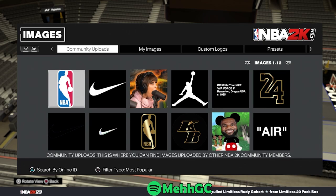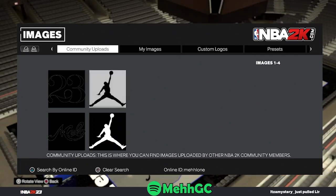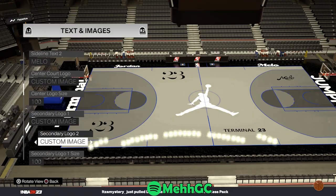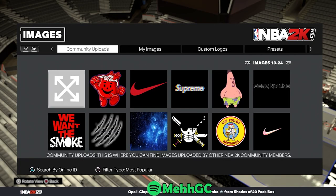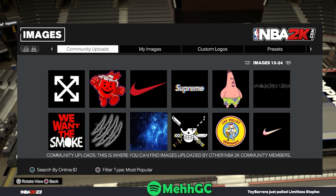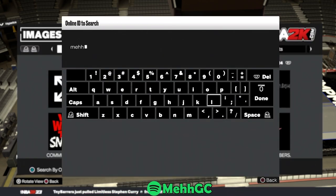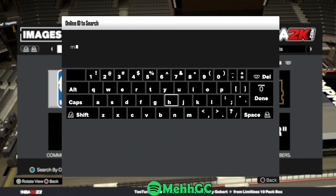For the secondary logo one, what you got to do is search up my gamer tag — it's going to be M-E-H-H-L-O-N-E. I have four images and you got to select whichever one you really want. For this court, we're going to pick the 23 one, and for this one you also search up MEHHLONE and pick the mellow one. On any console besides PlayStation 4 or 5, you cannot search up my name since I'm not on that console — you will have to scroll until you find a logo that matches or one you like. But if you're on PlayStation 4 or 5, you can search by online ID, type in MEHHLONE, these four will pop up, so you just pick mellow for this one. Then search my name again and pick mellow again.